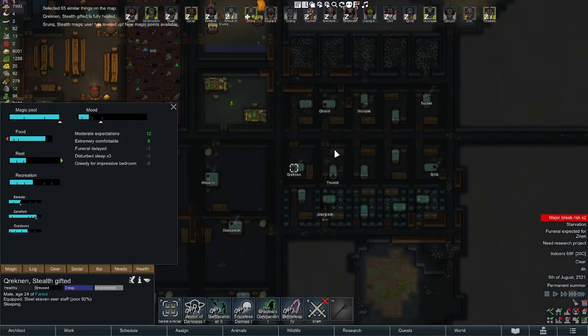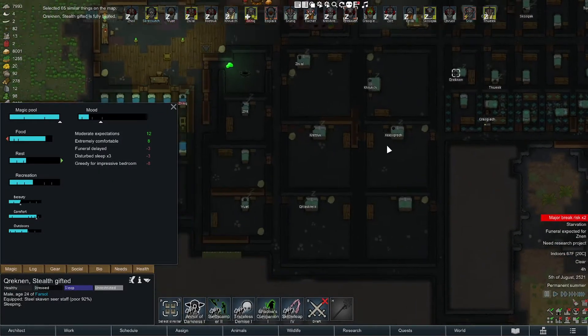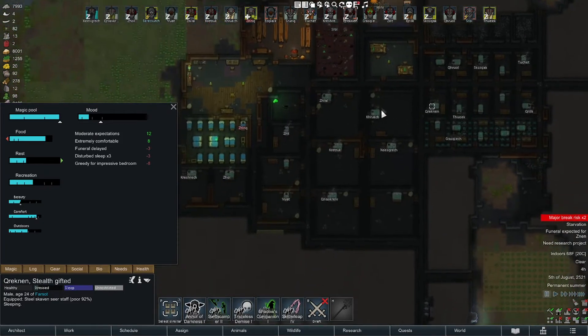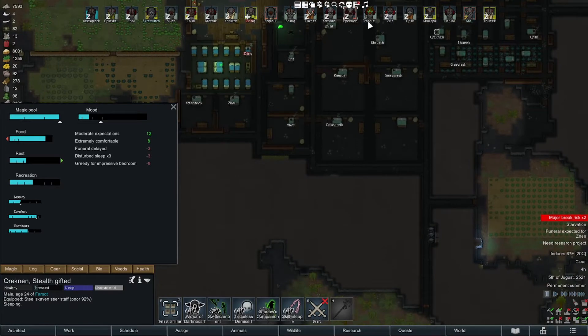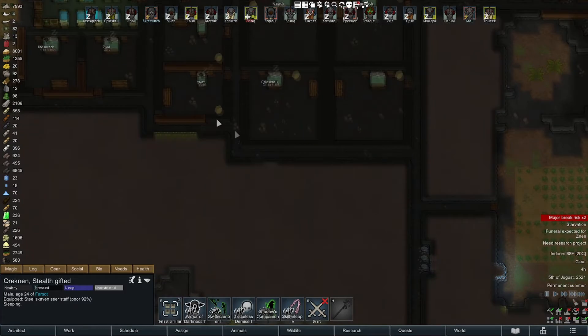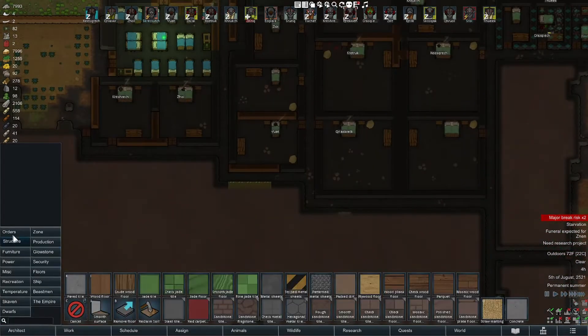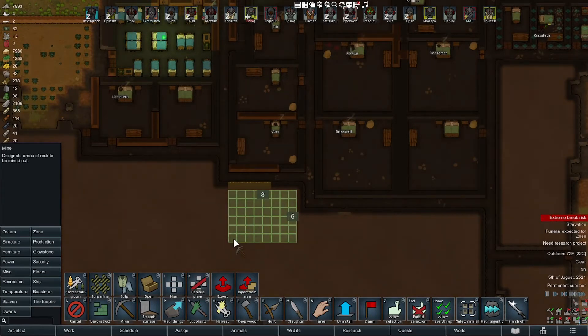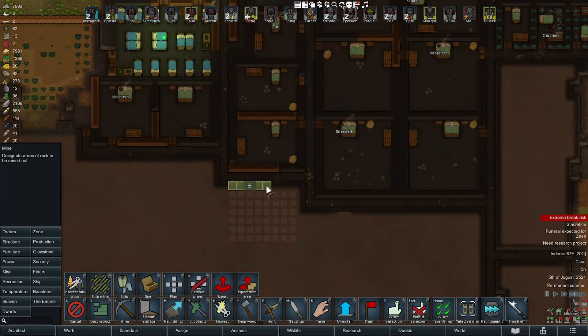He wants an impressive bedroom - he's a wizard. All right, well let's take care of that. There's so many dudes here. I could swap out one of these little dummies over here. We're getting into a situation where there's so many freaking - I'm gonna do eight by six and we'll clear this out too.